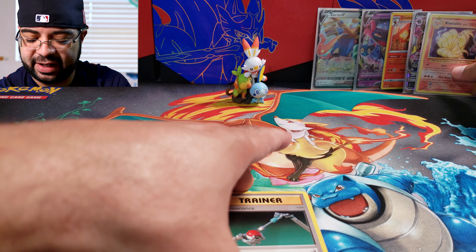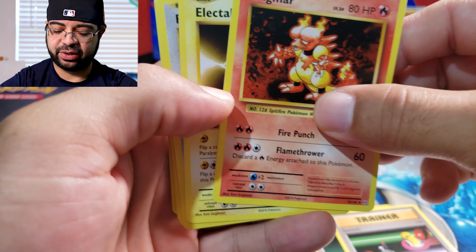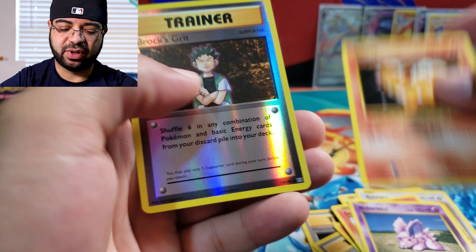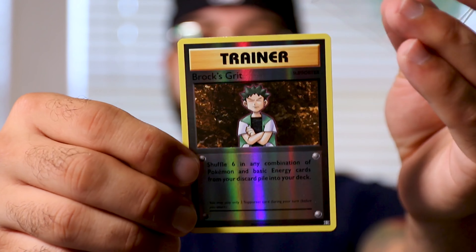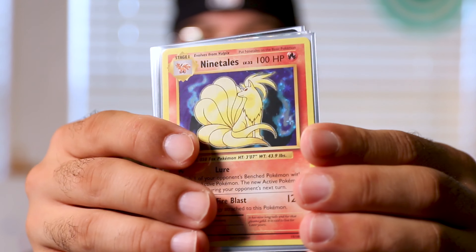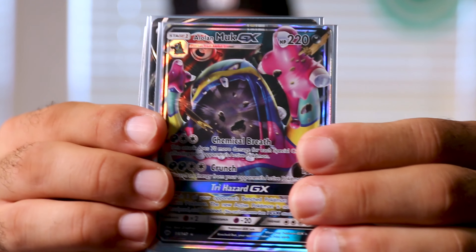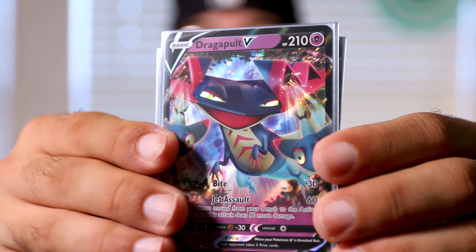Let's go ahead and go through the cards real quick. We got Brock's Grit reverse holographic — going to be sleeving this one up. We did get the full art of this card in yesterday's video. So today we got Ninetales Holo Rare from Evolutions, Alolan Muk GX from Burning Shadows, Cinderace Holo Rare from Sword and Shield base, and Dragapult V from Rebel Clash.